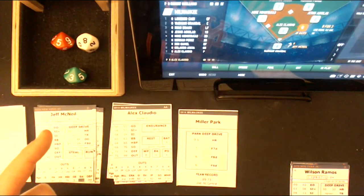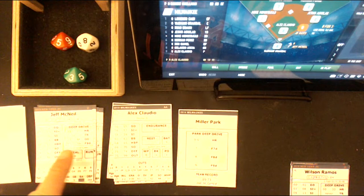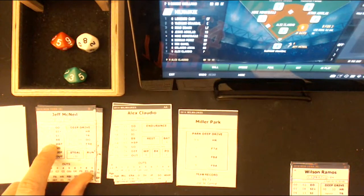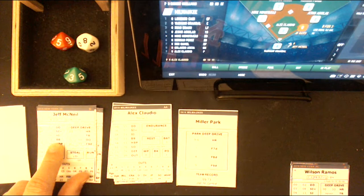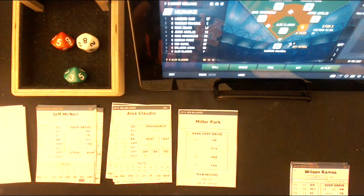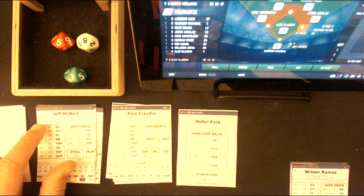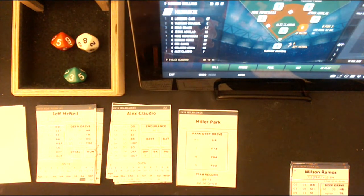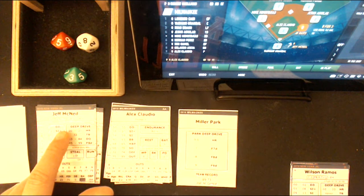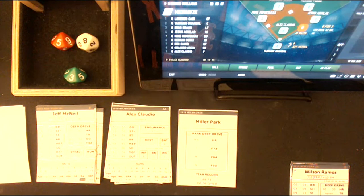Now if that had been Dom Smith, the same thing would have happened — it still would have been a single because of that roll. So it doesn't always work, but had he rolled an 18, let's say on McNeil's card which is a walk, it would be a 68 which is a strikeout on Claudio. Right now this works out great because there's a left-handed batter coming up after Dom Smith, who was pinch hitting at that time. So by bringing Alex Claudio in, the Brewers were killing two birds with one stone. The Mets are not going to pull Jeff McNeil because he's facing a lefty — it's just not going to happen.